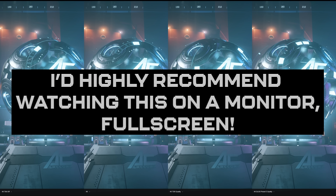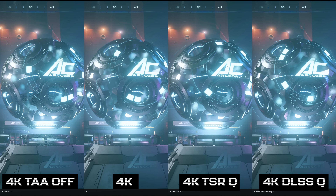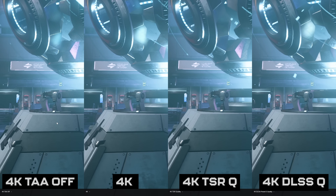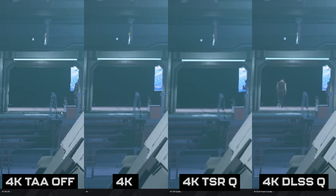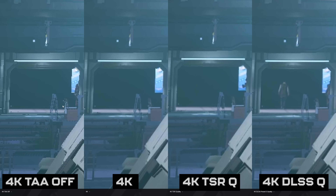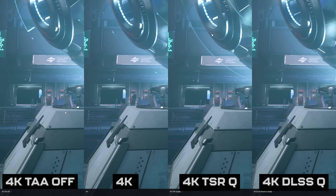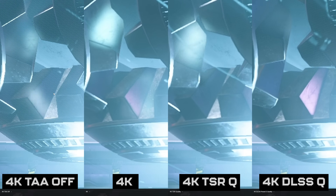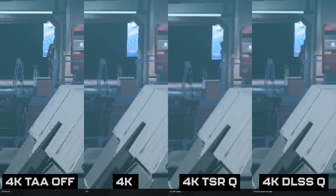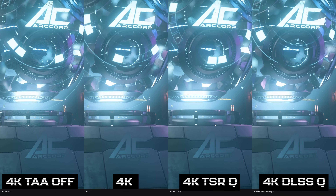Here's the lay of the land before the new DLSS preset. At 4K with TAA turned off, you can immediately see why it's on by default — the anti-aliasing makes quite a big difference. I know TAA gets a lot of bad press, but in Star Citizen you can see why it's on: lots of jaggedness all over. Then there's TSR, which is CIG's own upscaling solution — I'm showing this instead of AMD's FSR because in past tests it performs slightly better than FSR in Star Citizen.